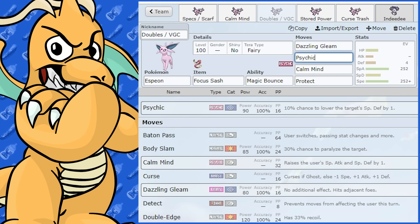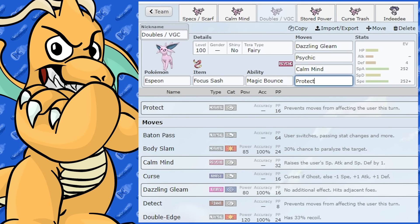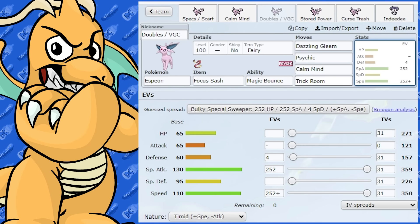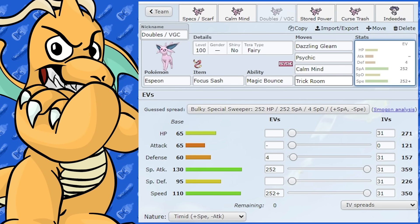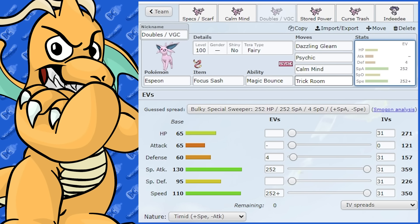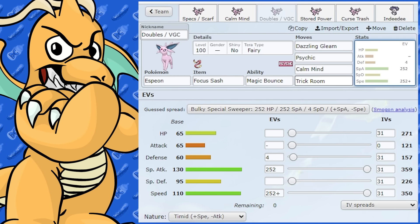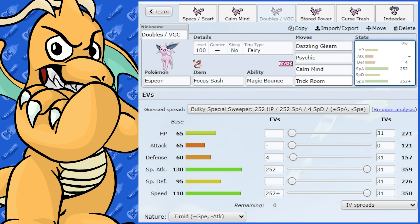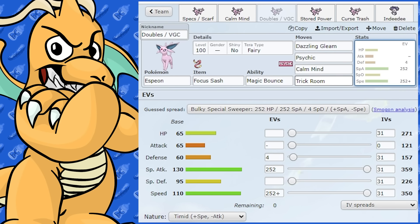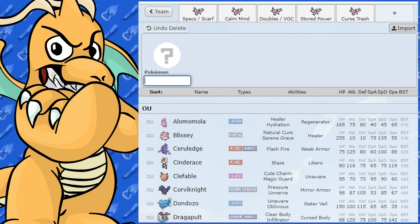Indeedee is not a bad partner. Something else you can do is put Trick Room on Espeon. You could have a Trick Room team, or just use Trick Room to reset opposing Trick Room — if your team is very fast and you're facing a Trick Room team, you can reset it. That's not a bad option.